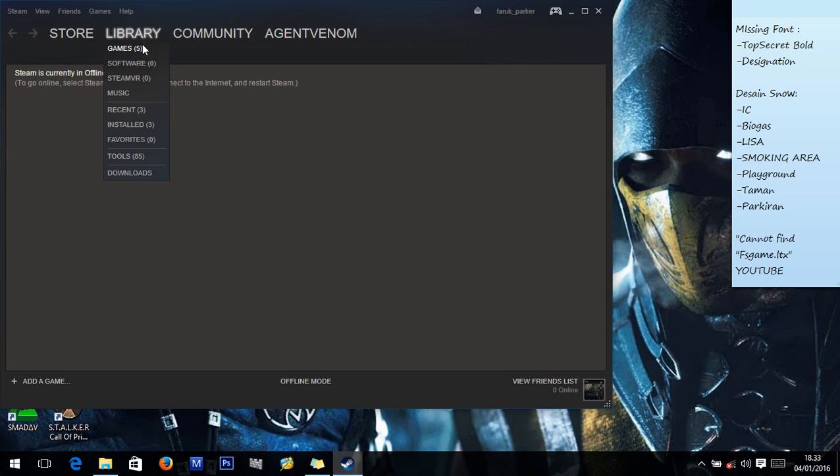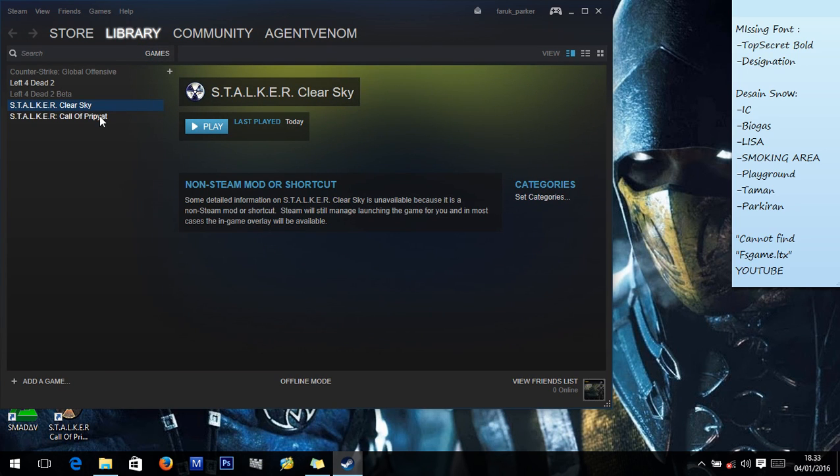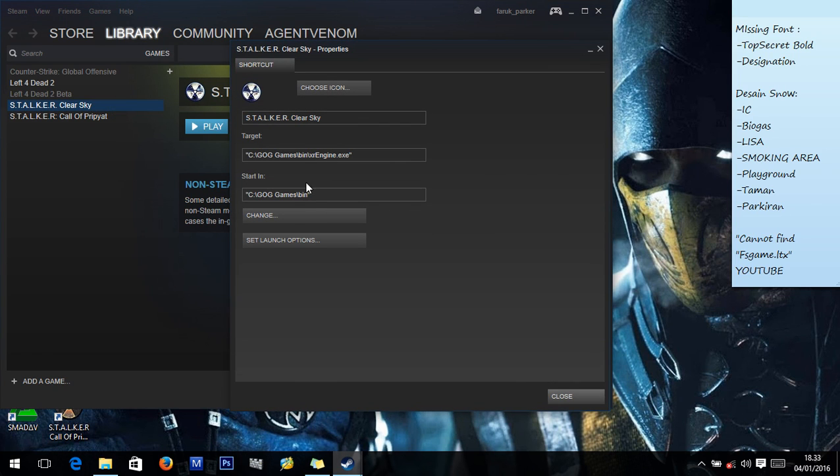Then click Games, and right-click on STALKER Clear Sky. Give attention to the 'Start In' box.